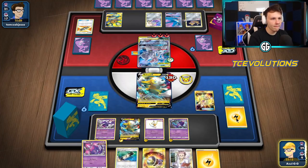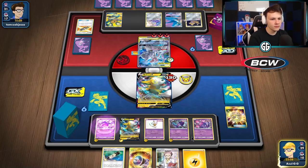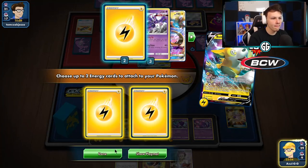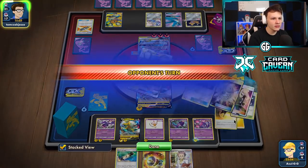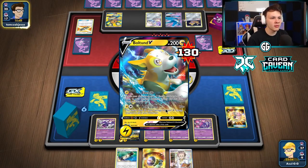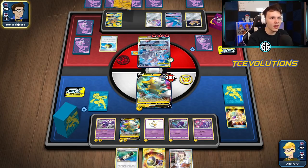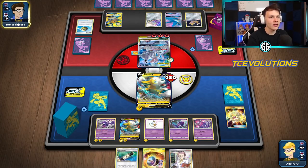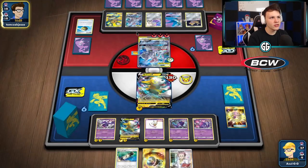Electrify this turn, attach, Electrify one here to the Naganadel — next turn bench Bolteon, attach, and we have Thunder Mountain as well. I think it'll be fine. Charging up means I can't use the Dede but I don't think I'll have to. Electrify one here. They might even go out of their way to knock out one of my Naganadels this turn. Feels nice to have gotten that Poipole into play. We have Thunder Mountain — we can just let a Naganadel get knocked out for a turn while we punch a Mewtwo with it, and we actually one-shot Mewtwo with Naganadel.